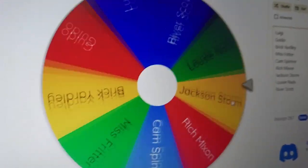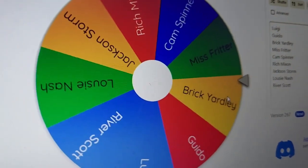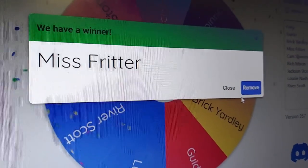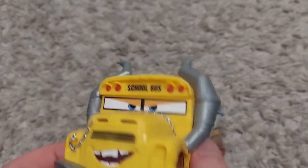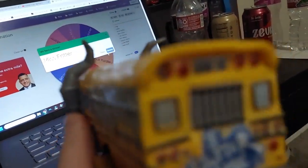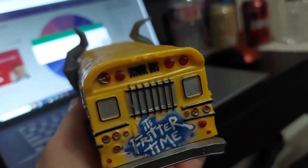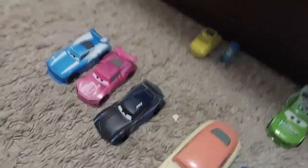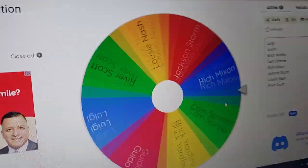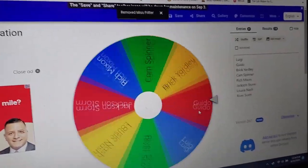Miss Fritter is down for the count — the Queen of the Crazy Eights is out. Miss Fritter, your time is up. Goodbye. This wheel doesn't know how to spin — it needs to learn. So hop on a wheel, I'm taking you to school, and I'm going to take a field trip inside your body and make you go boom! The wheel can't talk, you know that, right? Whatever. Alright, Miss Fritter's out. Now let's see our next character.